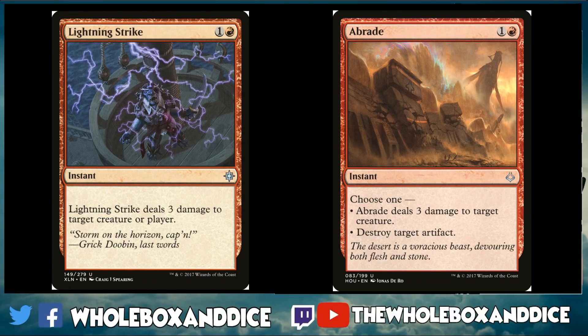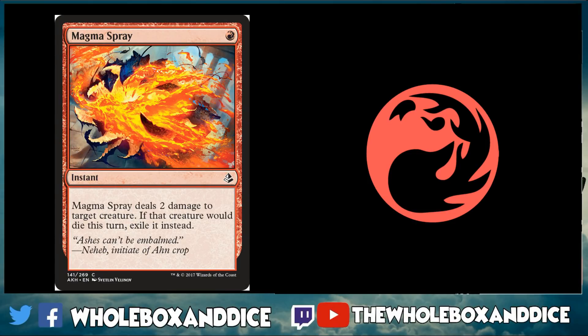In red we also want burn and removal. Lightning Strike and Abrade are uncommons you should definitely look at getting four copies of. Lightning Strike does three damage to a creature or player, whereas Abrade can take out a creature or switch to target an artifact — still highly effective even without Kaladesh vehicles. Magma Spray is a great one-red spell: two damage with an exile trigger, very relevant. You probably already have four but it's still a great card.